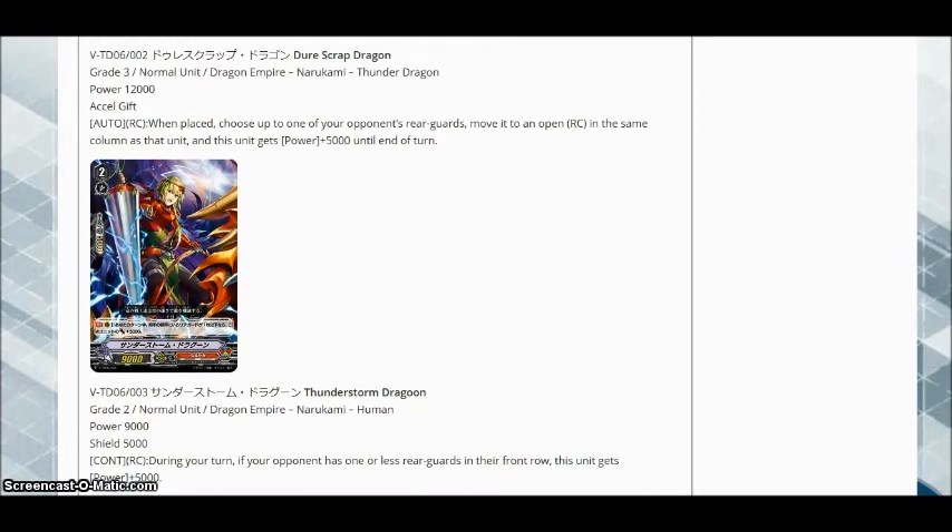A card that is familiar to long-time Naro players is Thunderstorm Dragoon — he's back. 9k power, 5 shield, and the simple rearguard ability of: during your turn, if your opponent has one or less rearguards in the front row, this unit gets power plus 5,000. So for the simple matter of your opponent having one or less units in the front row, this guy's a 14 power stick. He's already able to hit Force vanguards for just enough to force shield out of them. If you throw an 8k booster behind him, he is 22.